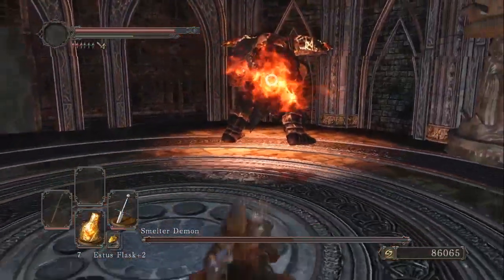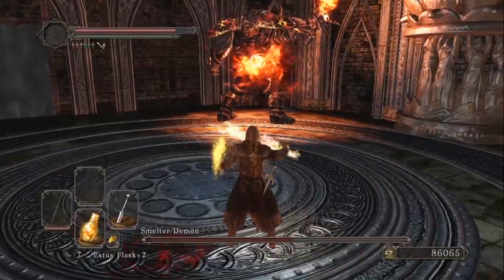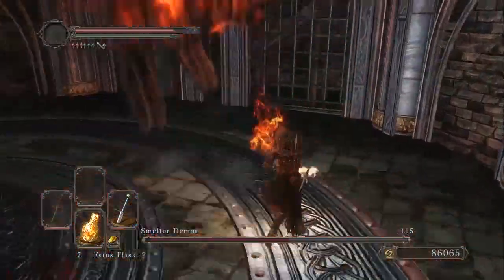This is him powering up a second time, and that's his final time. So if he's going to power up, I'm going to power up too. I throw in the Gold Pine Resin, since he's all metal, and it helps a lot — my damage just spikes.